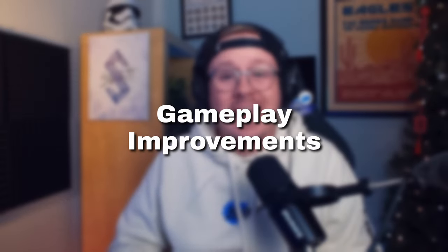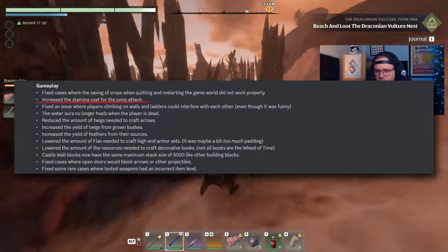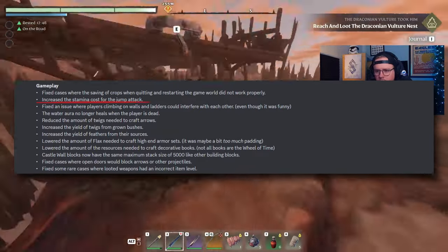Excitingly, gameplay adjustments are actually already finding their way into the game as well. They've tuned the stamina cost of jump attacks to more accurately represent what it would cost to pull off a move like that. This means less jumpy, slammy, spammy, and now more thoughtful melee combat will be needed.